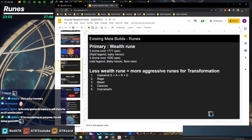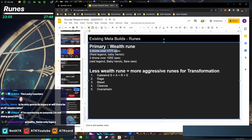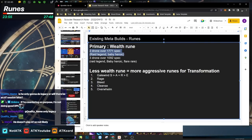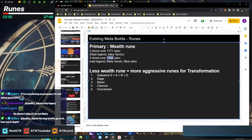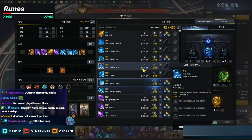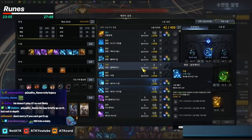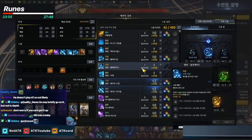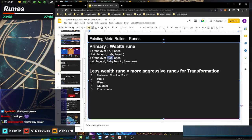Let's talk about the build details again. True Two-Drone Transformation requires a minimum of 1771 spec, with Legendary Rune on Raid Missile and Heroic Rune on Baby Drones — this is impossible in NA, so don't worry about it. For three-drone transformation, you only need 1092 spec: Legendary on Raid Missile, Heroic on Baby Drone, and Rare on Flare. You need the full core energy tripods for this. You only need 3 out of 18 total tripods, so there's no excuse not to have level 5 tripods eventually.